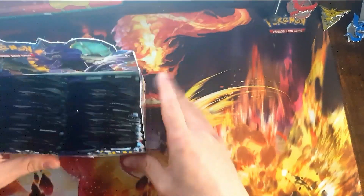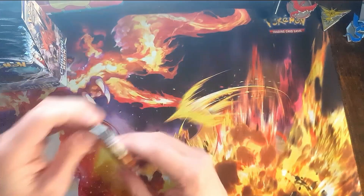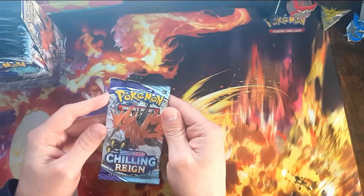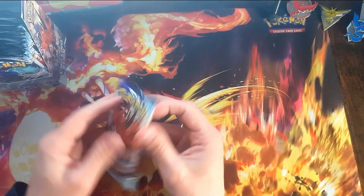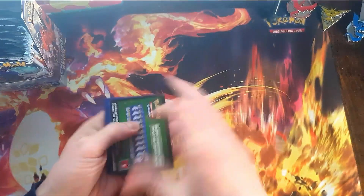Nice little display. Number one — that has the Galarian Zapdos on the front, so that's a good sign. We're starting off on the left. And that's a very bad sign.